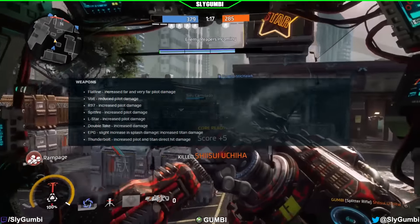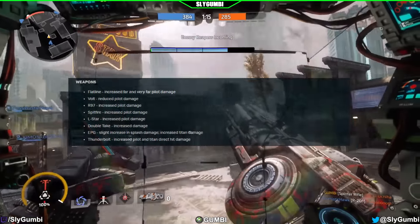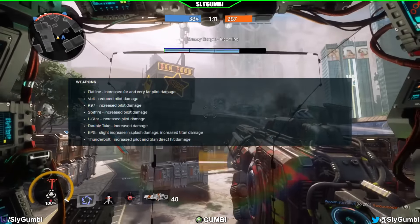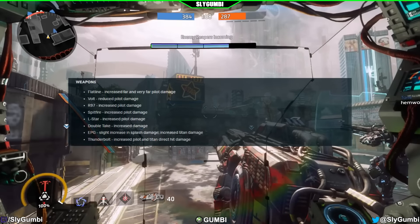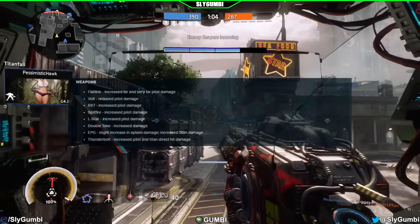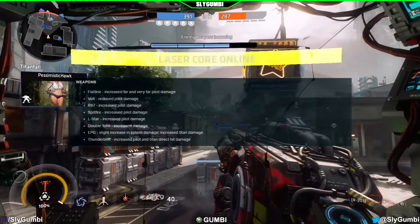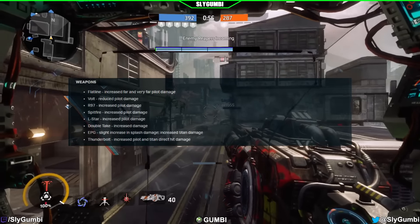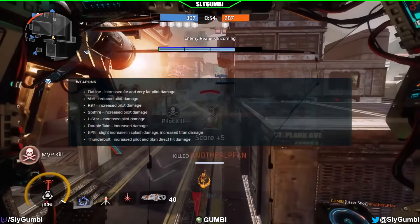Weapons: Flatline — increased far and very far pilot damage. Volt — reduced pilot damage. R97 — increased pilot damage. Spitfire — increased pilot damage. L-STAR — increased pilot damage. Double Take — increased damage. EPG — slight increased splash damage and increased titan damage. Thunderbolt — increased pilot and titan direct hit damage.